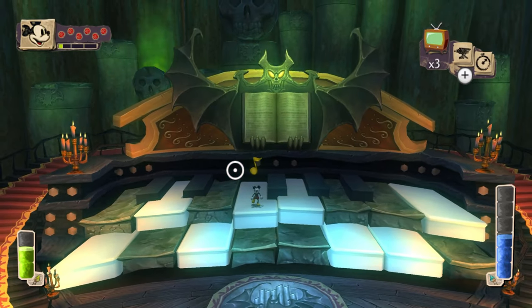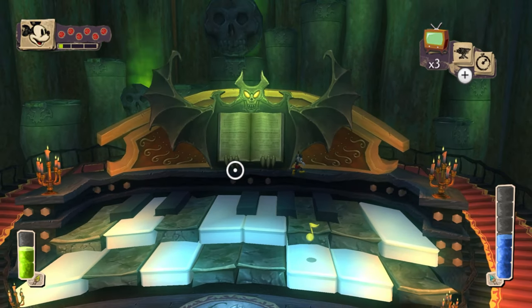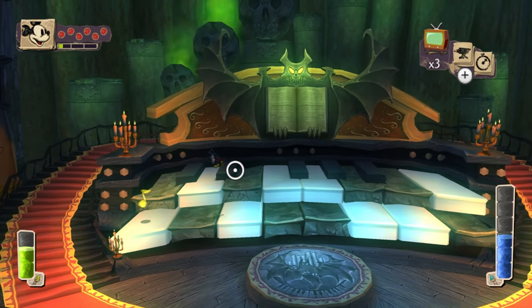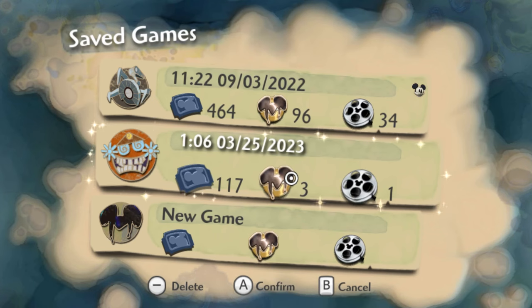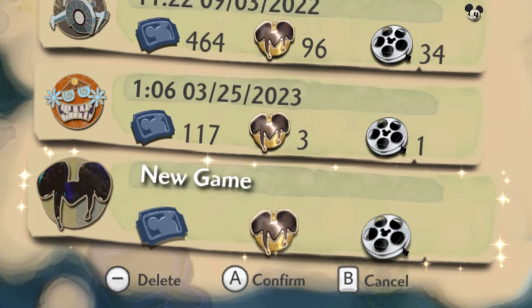Another thing to mention about decision points is that there are some points in the game where the player is given a choice to make but only one path will actually give you collectibles. If this is the case then I won't count it as a decision point and I'll just tell you which path to take. Now that you know everything you need to know, let's get started at 100%ing Epic Mickey on a fresh save file.